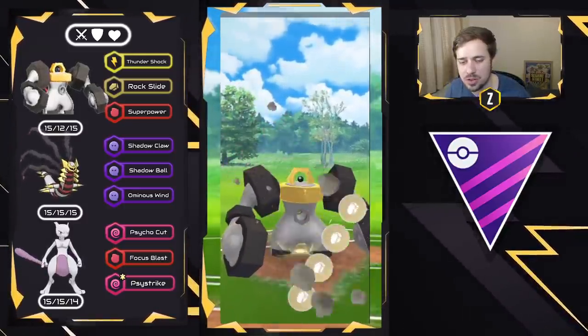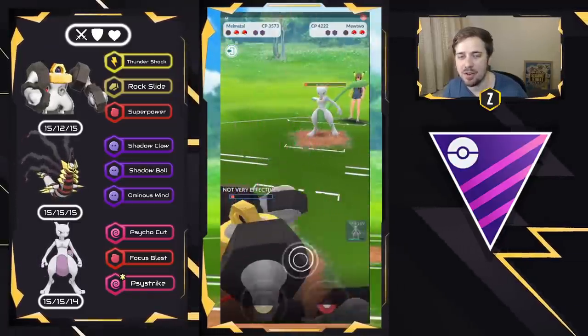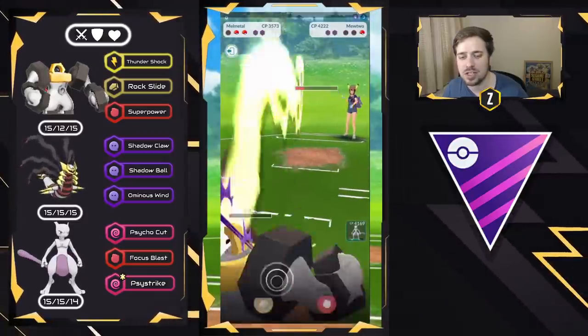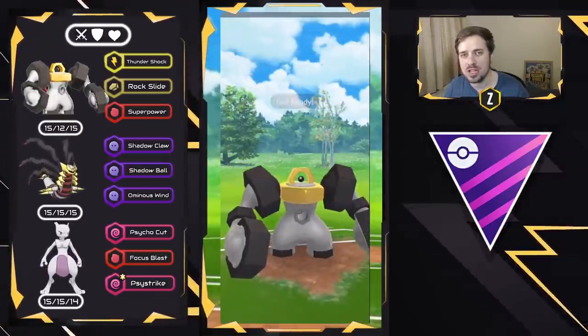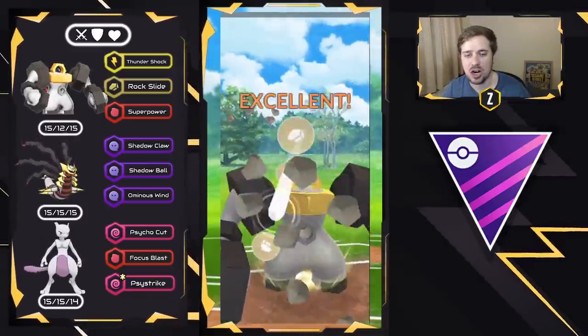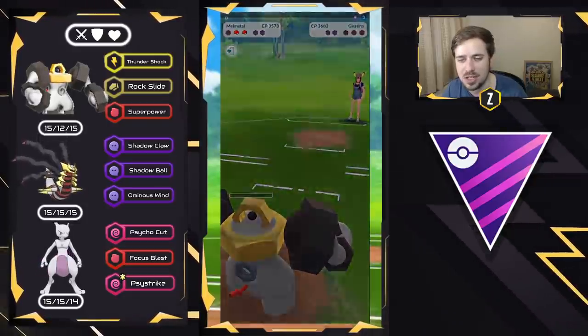I go for neutral damage with Thundershock and take resisted damage from Psycho Cut, which means I can farm this thing down and get to a Rock Slide versus the Giratina Origin in the back. Then we swap into Mewtwo to finish off if it has any health left. We swap straight into Mewtwo and that is going to be a good battle — very well played.